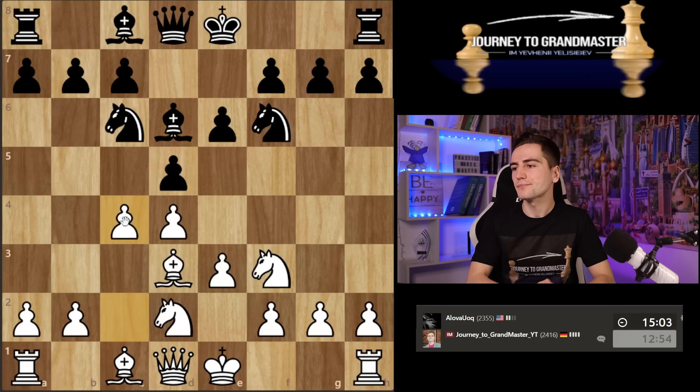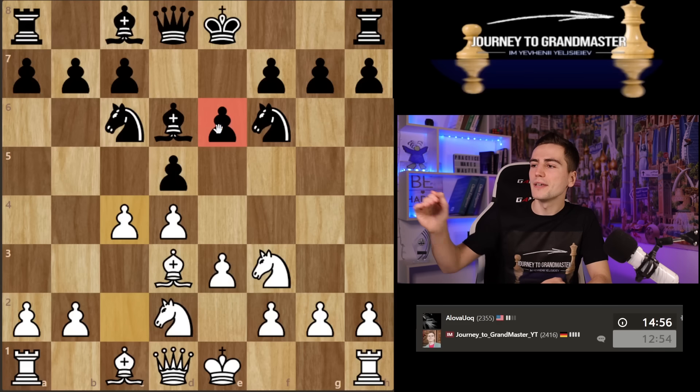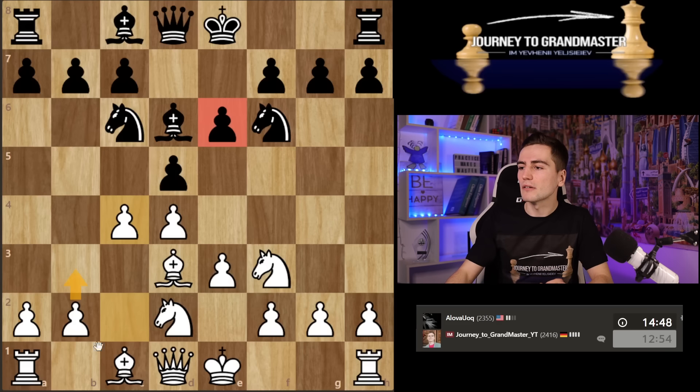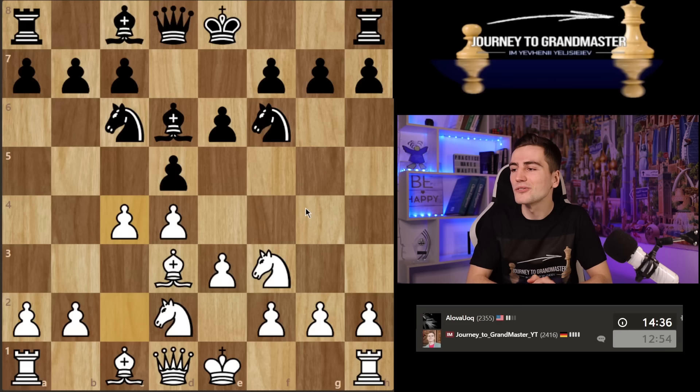Let's go for c4 because ideally I want this pawn to remain on e6 so my opponent has no active opportunities. He can't go forward and step by step I can make my plan: bishop to b2, knight e5, f4, g4 — everything I love the Coily system for. Amazing opening and I sincerely recommend you try it.